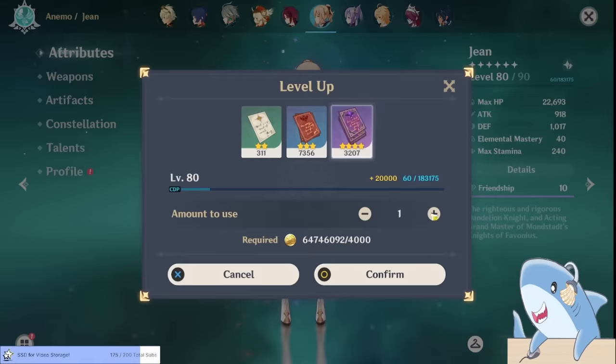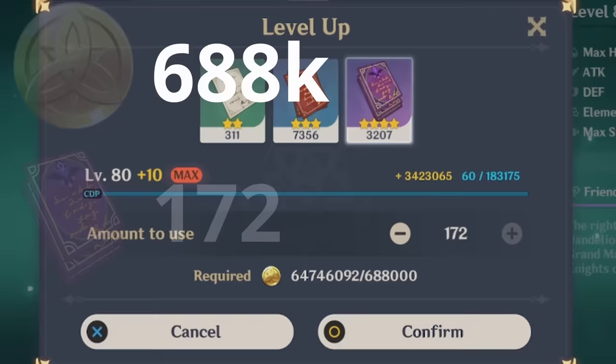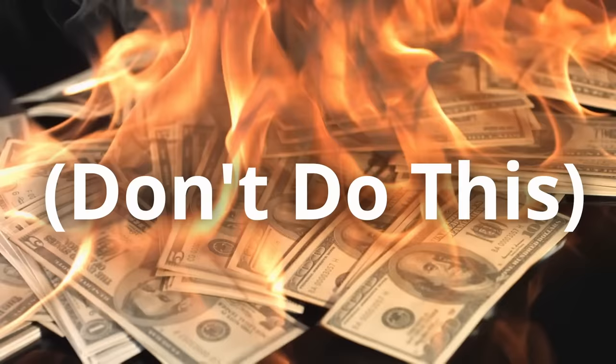It takes a lot to get a character from level 80 to 90 — almost as much as it takes to get them from level 1 to level 80. And with resources being as limited as they are, it is really important to know who really benefits from being level 90 so you don't waste your hard-earned mora and experience books.